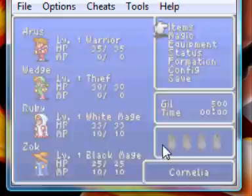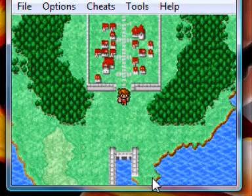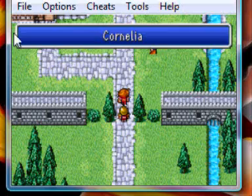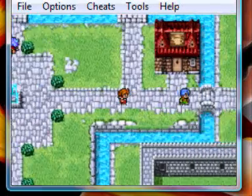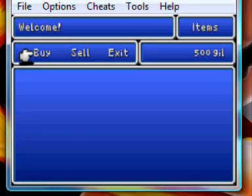We've got 500 gold now. The best thing to do is go into the town, go to the store, and talk to him. Right now, before you do anything in the store, go to Cheat Engine.